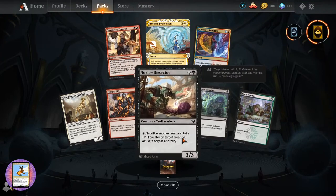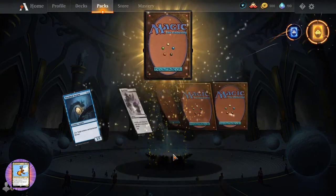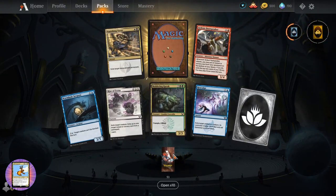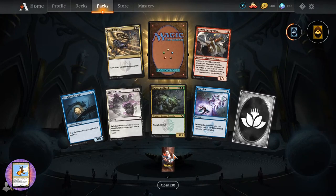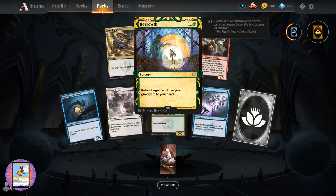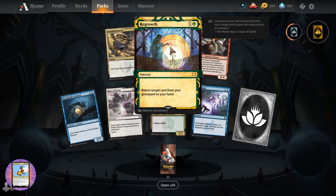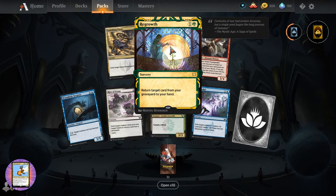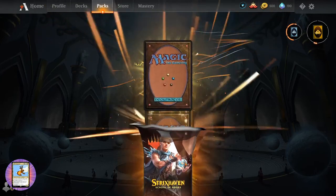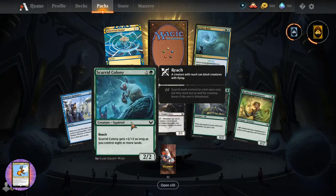Teferi's Protection - insane card, we saw that as well. Looks like Brandon's pulling cards at the same time here. Got a Shadrix as well - must be the Arena shuffler, right? Now tell me if you get Regrowth - sorcery for two to return target card from your graveyard to your hand. And yep, we're getting more squirrels now.